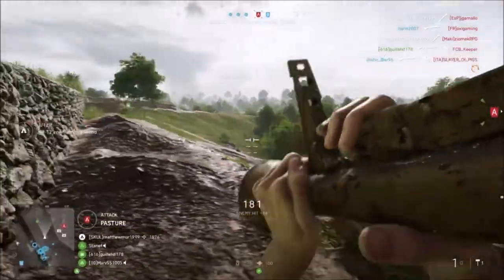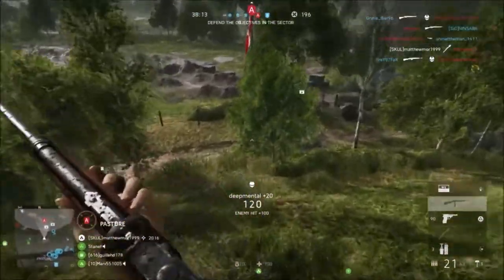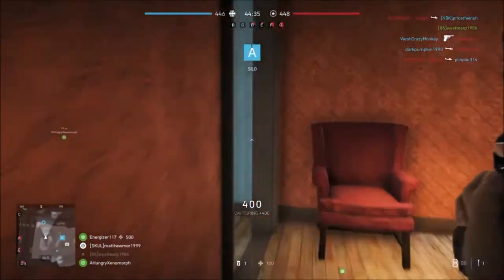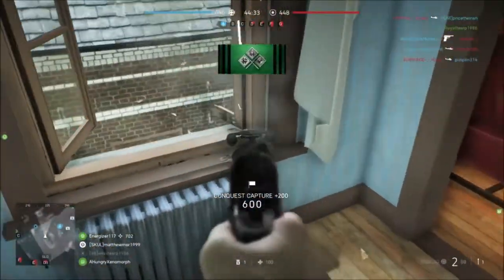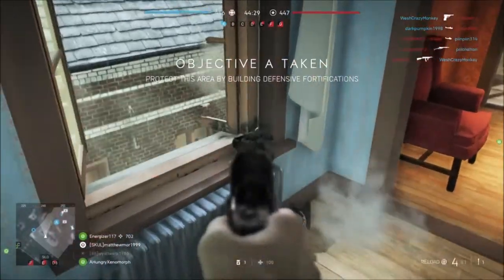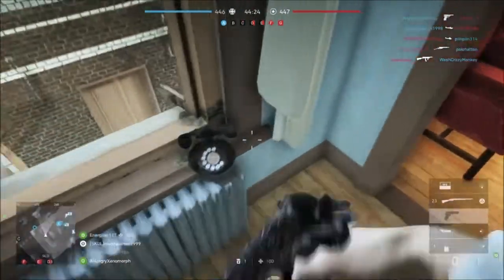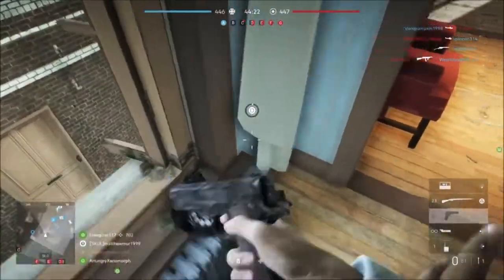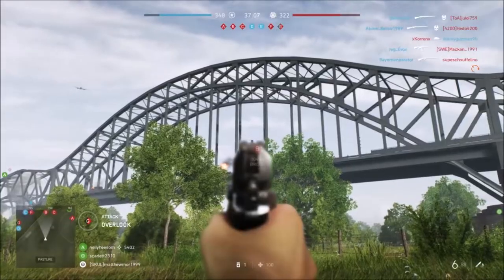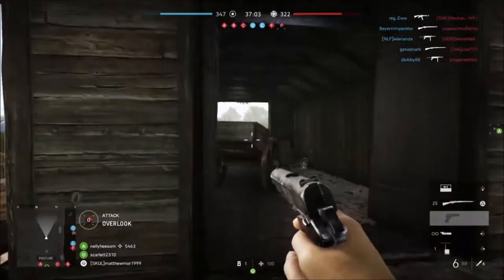You've got the Battlefield Easter Egg community at your disposal to look at and participate in easter eggs. The first one is at A — there are three houses, two connecting and one separate, facing towards C. Go into the middle one, which is the biggest, and it's just upstairs on the left on the windowsill.